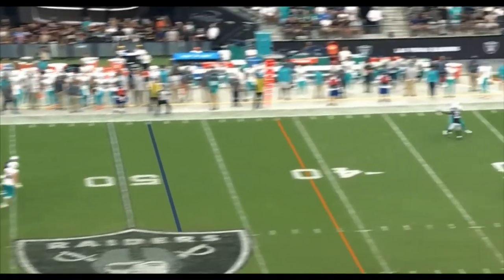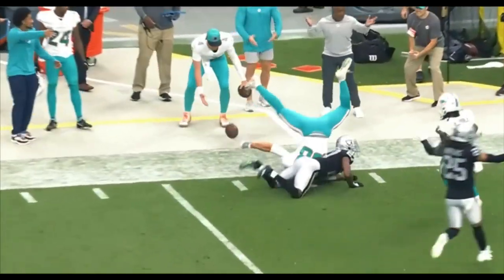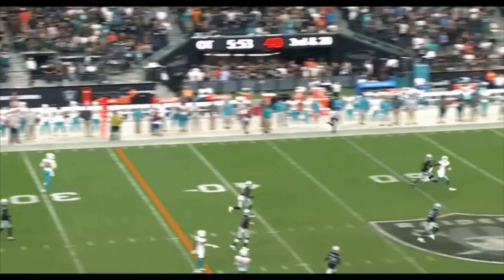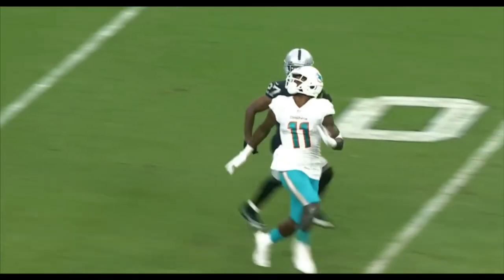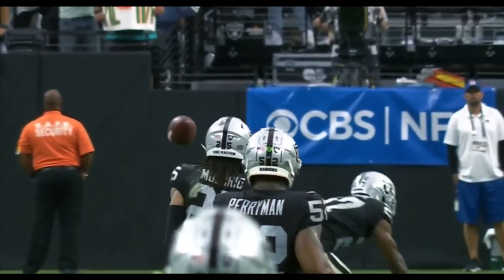He avoids it, buys time. Brissette floats it. Brissette in the pocket — a rainbow, deep ball — knocked away! Rightly so. Casey Hayward has gotten so much from Mullen since joining. Maybe underrated as a corner, making the play.